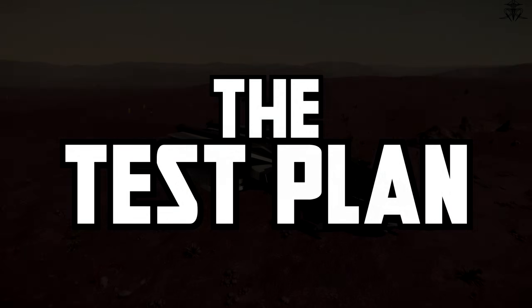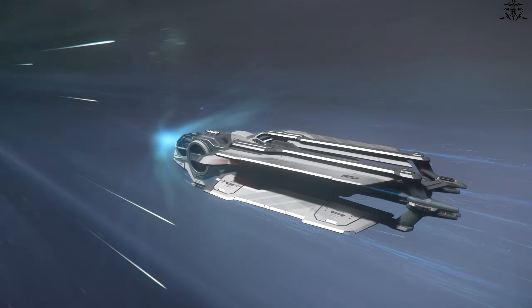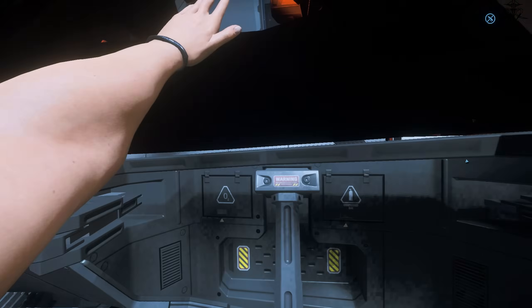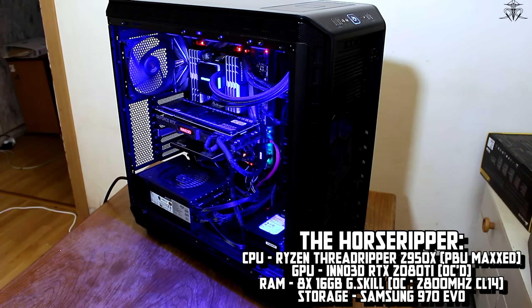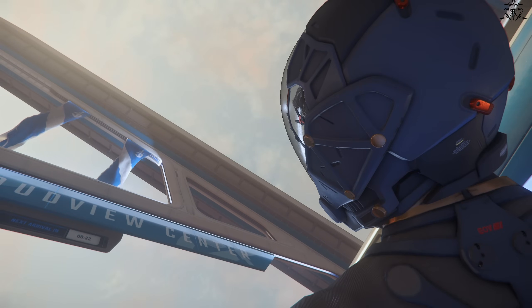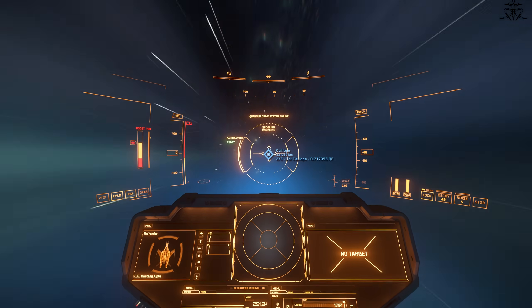For testing purposes, I ran Star Citizen in two controlled scenarios. Test one was the loop of the train ride in the new area, which provides a decent medium of assets getting loaded in and out of storage. Test two was traveling from Microtech to the furthest point in the single system Star Citizen has — an environment that barely loads anything and provides the most consistent frame rates. The test bench has 128 gigs of RAM, and I usually run games off my NVMe drive, so that's where the comparison results will come from.